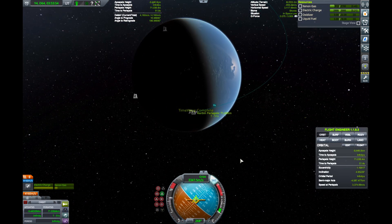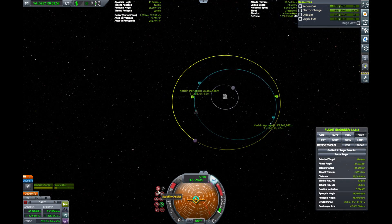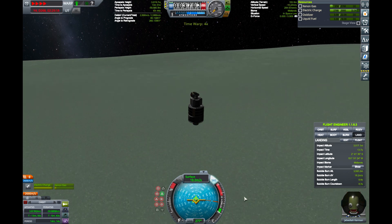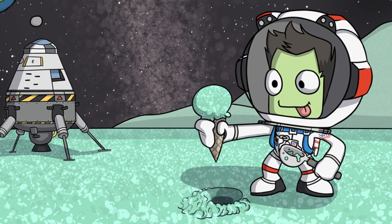Back in the Kerbin system, we decide fuel reserves are ample enough not to aerobrake. Line things up with Minmus for another butter-smooth landing. I only brought one flag, so I settled for a surface sample instead. Mmm, delicious regolith.